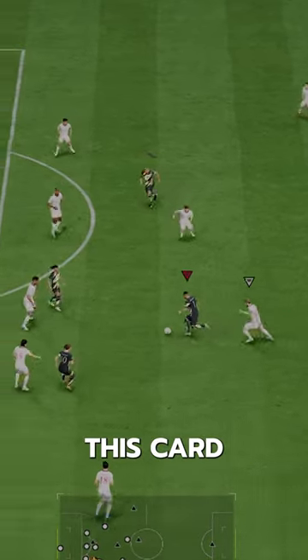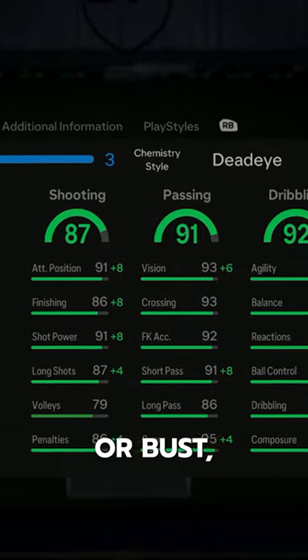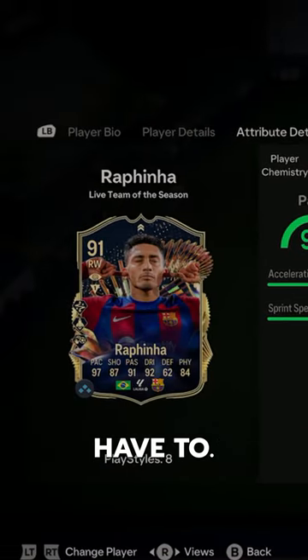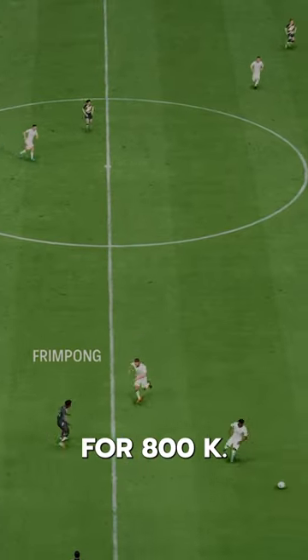You can just feel how expensive this card is in-game, so smooth at everything. Welcome to Baller or Bust, where we test FIFA cards so you don't have to. We've got TOTS Rafinha — we packed him, but you can get him on the market for 800k.